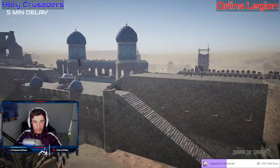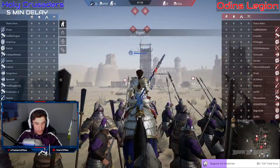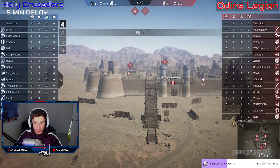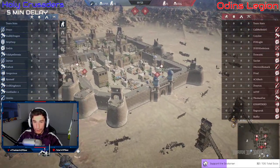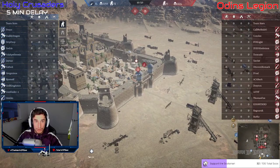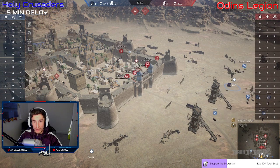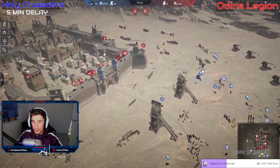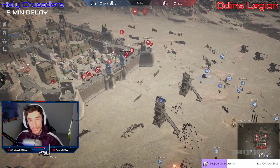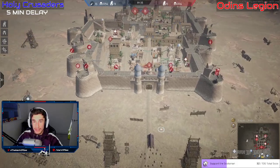Welcome to the channel! This is Round 6, Game 2 of 2 — it is Holy Crusaders versus Odin's Legion. Odin's Legion with a one-nil advantage after the first battle. Now we switch things around: it is Holy Crusaders on the attack, and there is no defense — they are going to fully defend here on A.